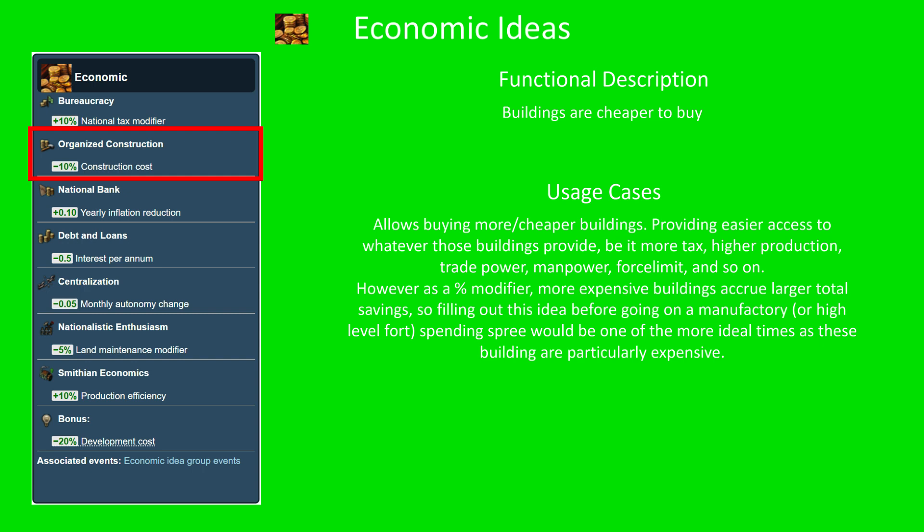What does organised construction do? Basically, it makes buildings cheaper to buy. This allows you to build more buildings cheaper. It provides access to whatever those buildings in turn provide, be it additional base tax, high production, trade power, manpower, force limits, etc. It is a percent modifier, which means that more expensive buildings accrue you a larger total saving.